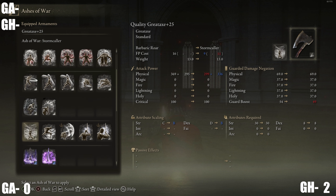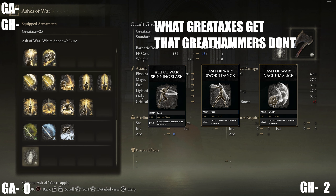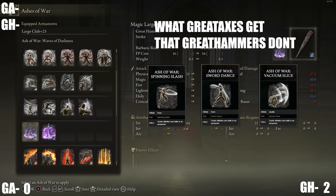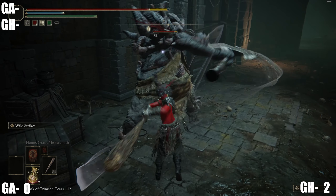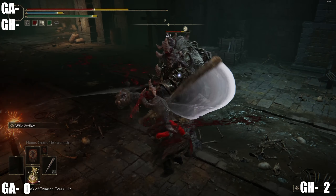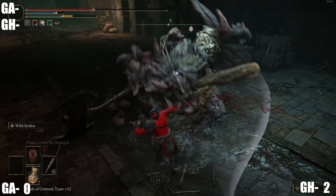Moving on to ash of war options — starting with the great axes, here's everything they get that the great hammers do not. There are only a few, but Spinning Slash, Sword Dance, and Vacuum Slice are very top tier ash of war options. Sword Dance is probably my favorite to pair with the great axe because being able to hit very quickly and consecutively with such a large weapon is honestly pretty great.